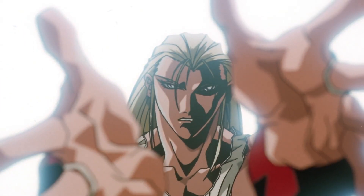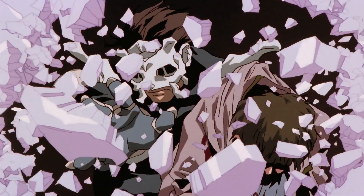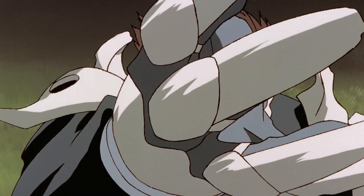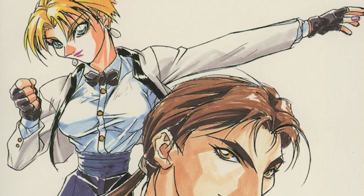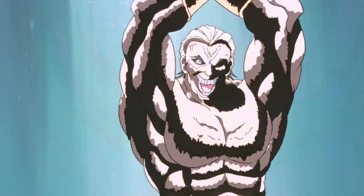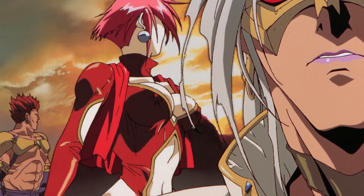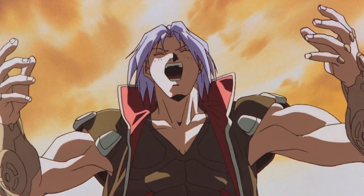Originally, Masami Obari and his team had a completely different storyline for the anime. The planned story was to have the Fatal Fury heroes team up with Ryo Sakazaki to defeat Mr. Big. Planned characters from Art of Fighting included Eiji Kisaragi and King, but plans were scrapped in favor of an original story and characters. Fatal Fury: The Motion Picture was considered a modest success in cinemas and has recently been re-released in high definition on Blu-ray.